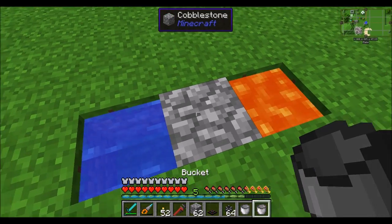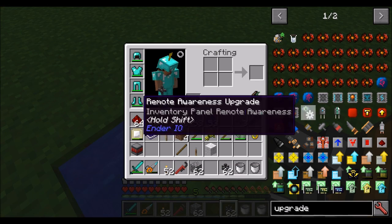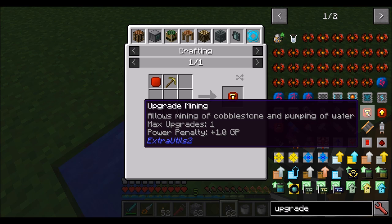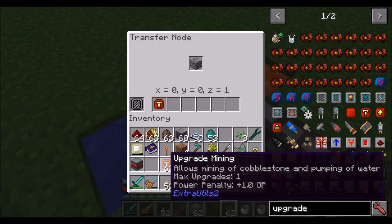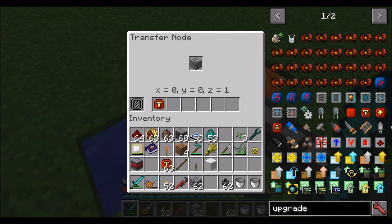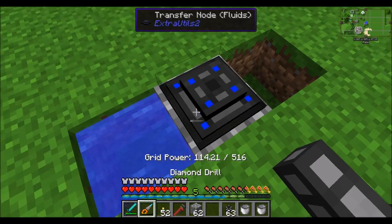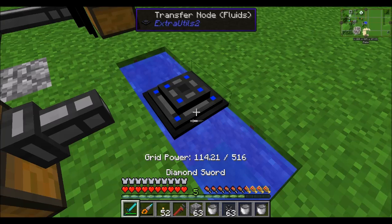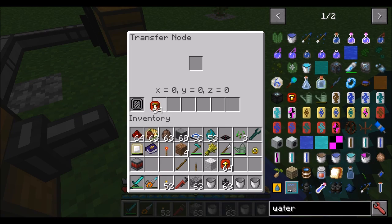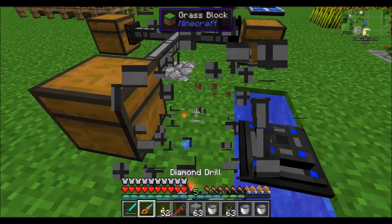The option to create a cobblestone generator still exists and you'll need an upgrade — the upgrade mining — which allows mining of cobblestone and pumping of water, with a maximum of one upgrade. It'll go ahead and mine cobblestone for you, and speed upgrades make it faster. Fluid transfer nodes are also an option, so if you'd like to transfer fluids around in your world, you can do that with the same options familiar from previous versions of Extra Utilities. An infinite source block with a mining upgrade will suck water up out of the world.